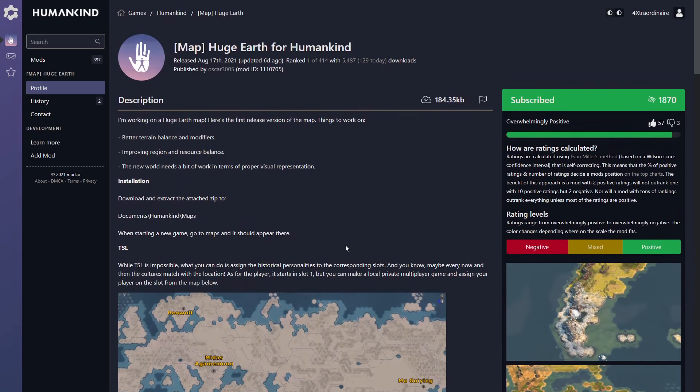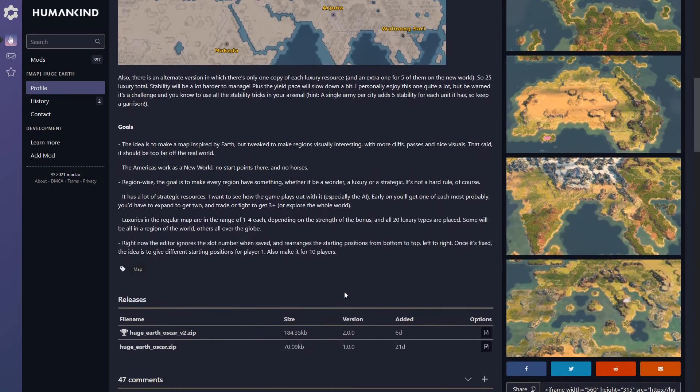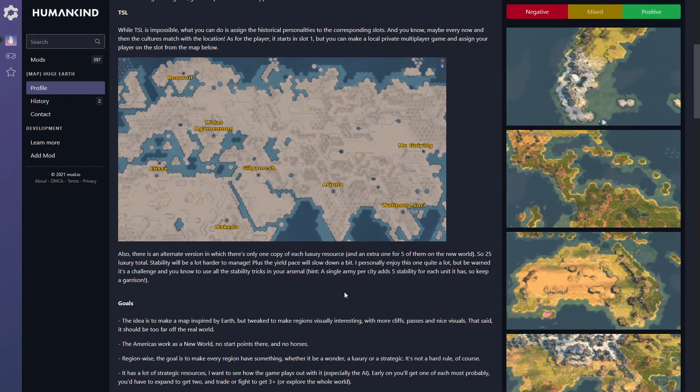There are some fantastic rewards where you can win up to a $1,000 PC custom built by Intel and the Humankind dev team. So if you're interested in making maps and want to be rewarded for that, go check that out. But we are here today to discuss this huge earth map.